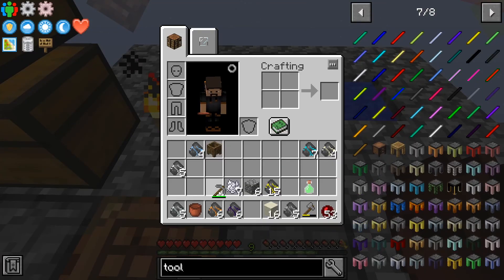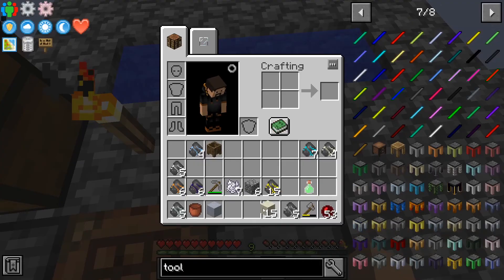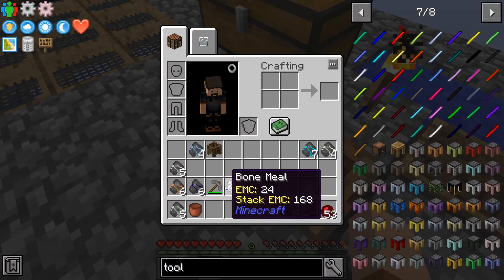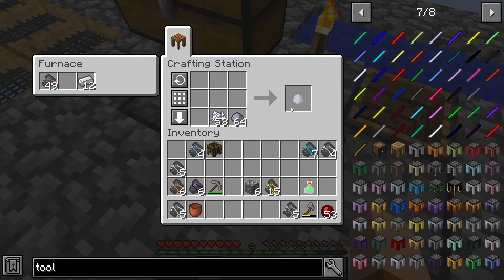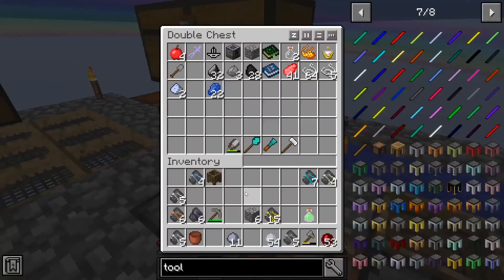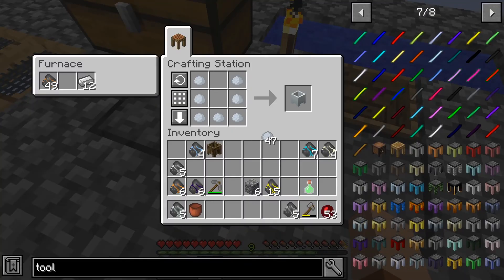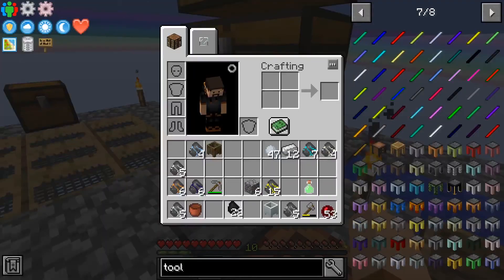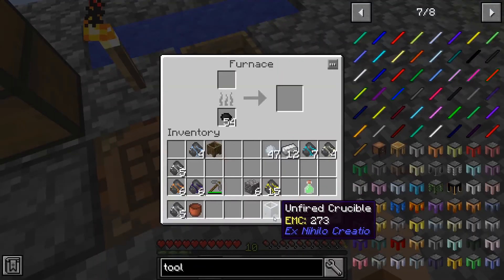Now this is basically a clicking game — water bucket, dust, clay. We got our 16 clay here which when broken down is one stack. We're going to need this eventually so we might as well turn it all into unfired porcelain.